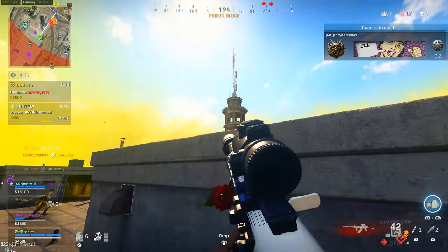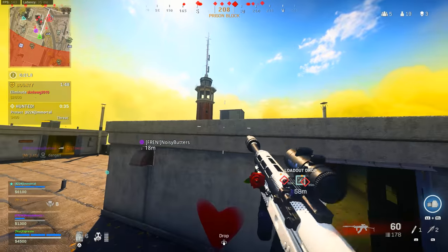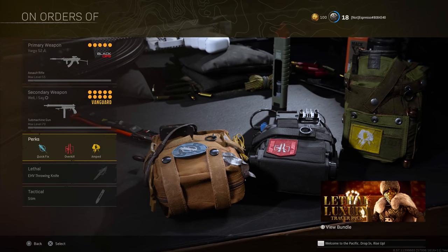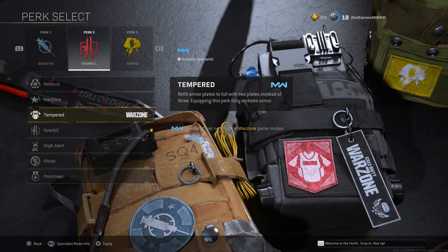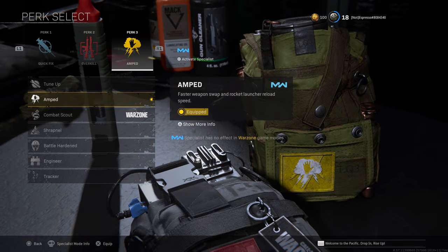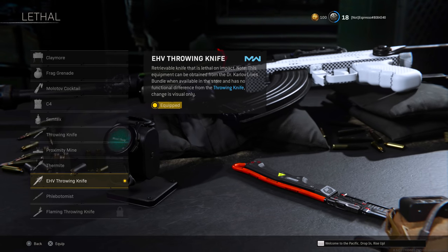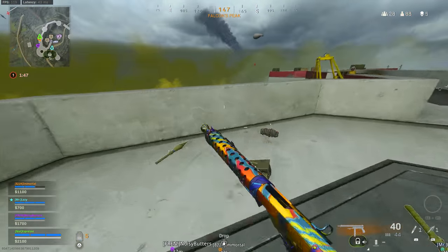For a baseline, perks and equipment are pretty much standard across all my builds. I run Quick Fix, Overkill, Tempered on that second loadout if needed — especially with the lootable perks from the Season 3 update — and Amped. Quick Fix starts your health regen upon eliminating a player or plating up. Tempered lets you use less armor in gunfights for full HP. Amped swaps weapons faster. For equipment: throwing knives for the insta-finish and stems for health and speed boost.